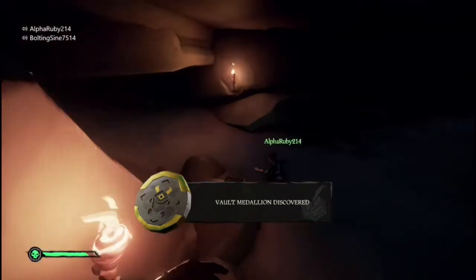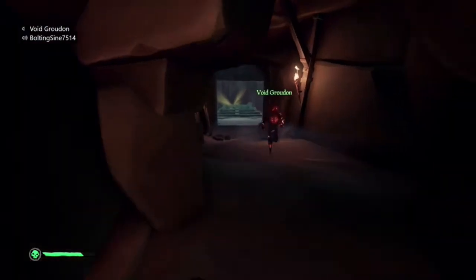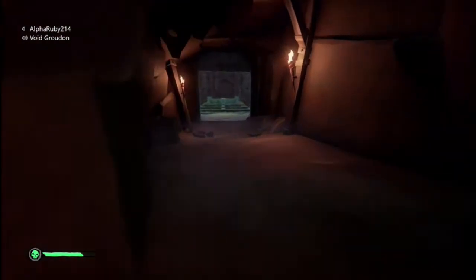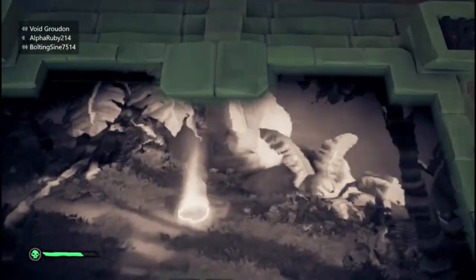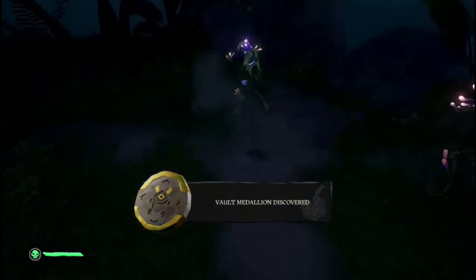The first medallion is right over here. There are coral skeletons to fight. The second one should be right here, behind the waterfall, which is right over here. The third one is by this rock with a face on it, along the top of the island. This is the face of the rock and you just dig right here - and you get the medallion, plus more coral skeleton fights.